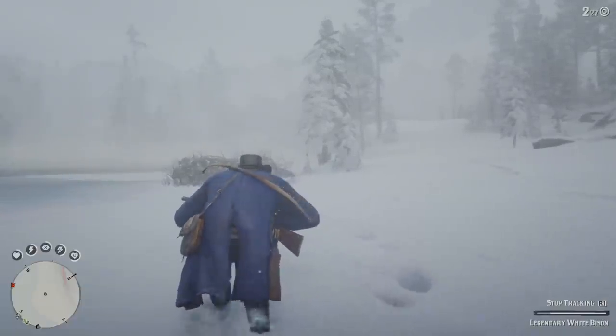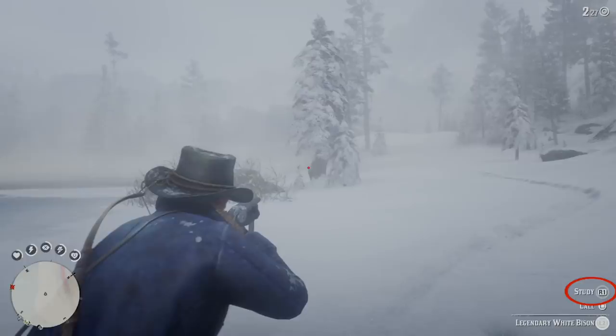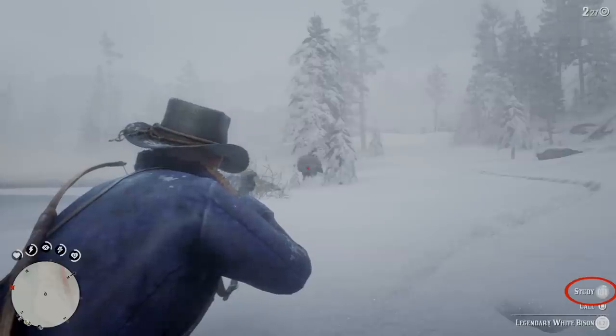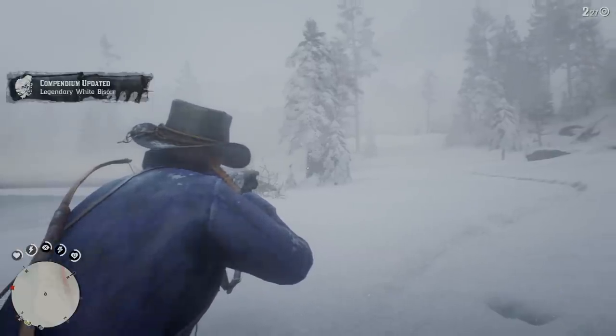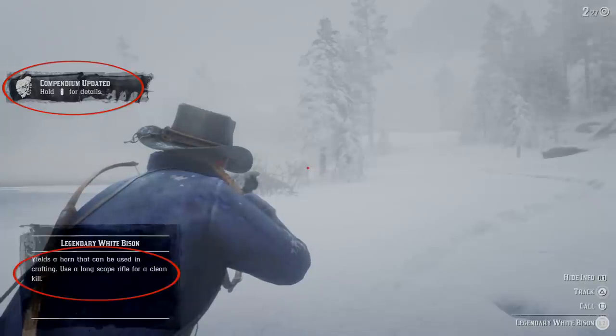As we get closer, we want to wait until we're close enough to study the animal. Do not pull R2 because that will shoot your gun — hit R1 and we will be able to study the animal. Remember, you've got to squeeze the left trigger to bring your gun up. When we study it, it gets entered into the compendium. But more importantly, down below you can see it says: use a large-scoped rifle for a clean kill — it will tell you the weapon and ammo needed.